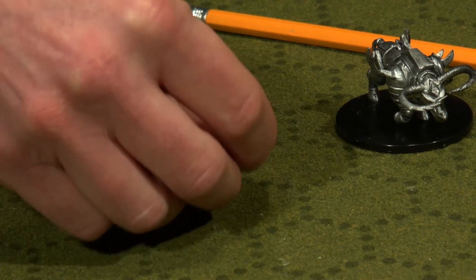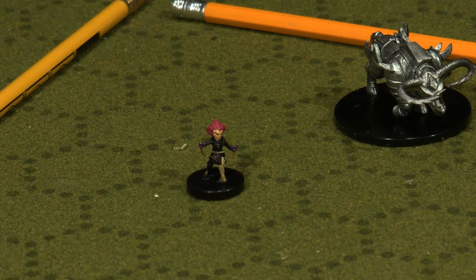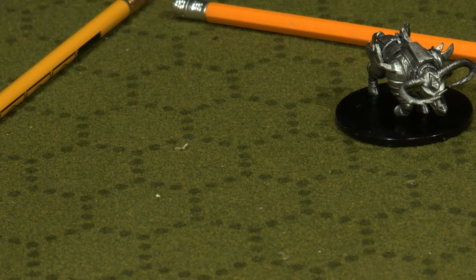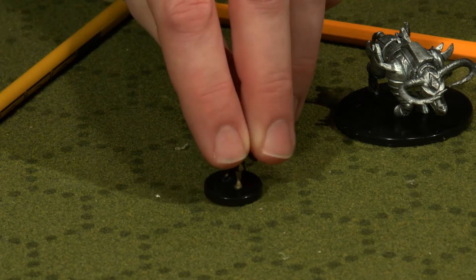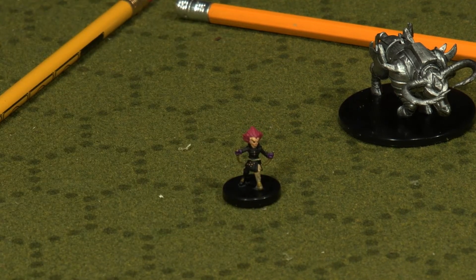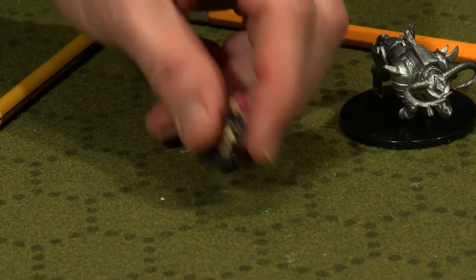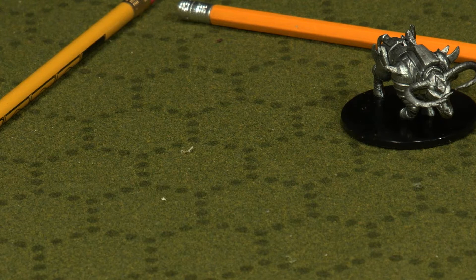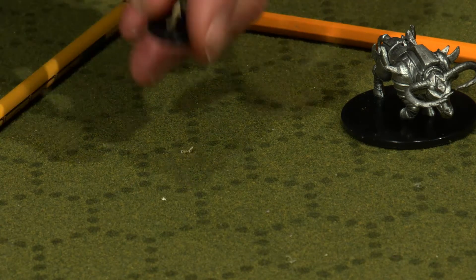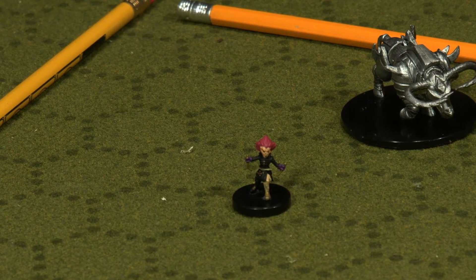Next up, looks like we have a very small little guy. I don't know if that's a halfling or a gnome. Checking the bottom — they usually label these — it says Gnome Wizard. I like his bright flaming red hair. I could almost see using him for one of my characters in an ongoing campaign who's a halfling, even though this is supposed to be a gnome. The paint job's not astounding, but for pre-painted minis I'm not that picky.